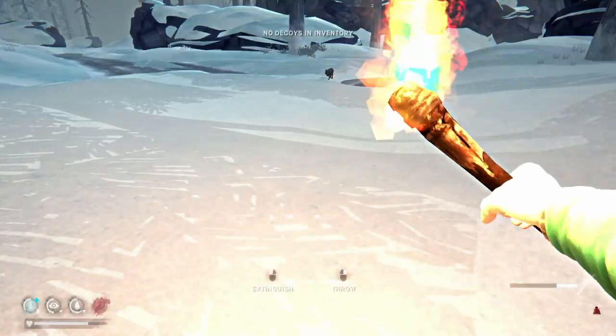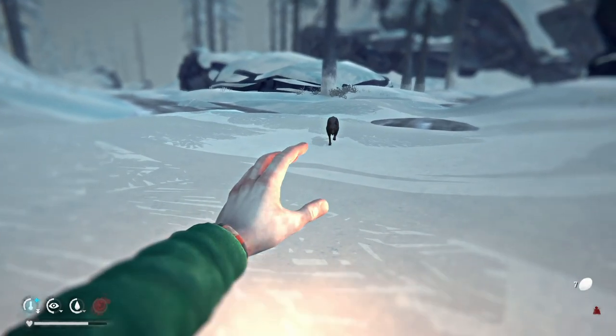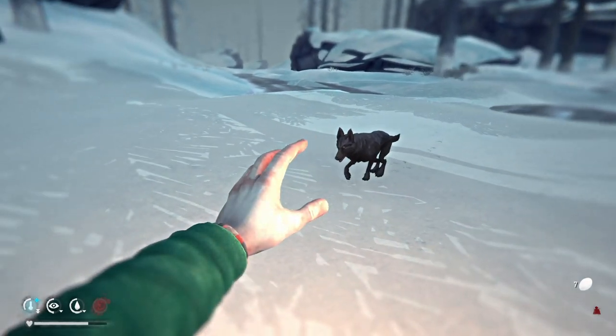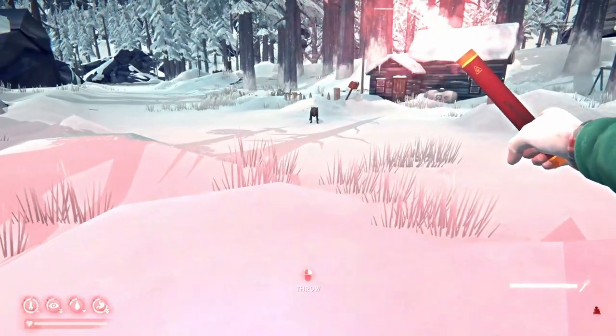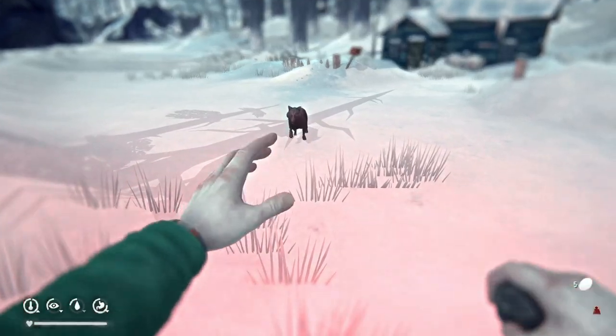You can shake the wolf from your trail by clambering over rocks that are too steep for it to walk on, or by changing zones or entering buildings. If you've got a lit torch you can scare the wolf away by dropping it and aiming a weapon at the wolf. This also works with a flare or open campfire, but not with any kind of closed fire like a fire barrel or the stove at a fishing hut.